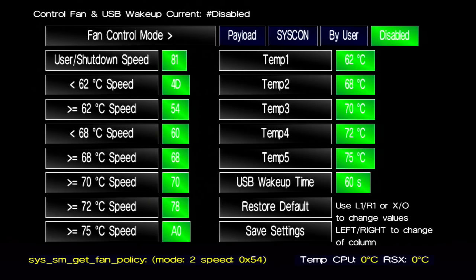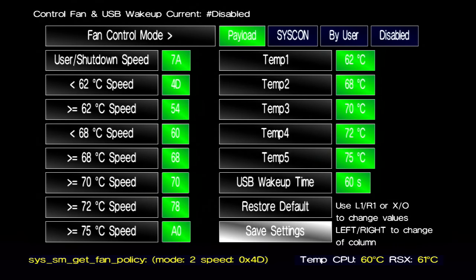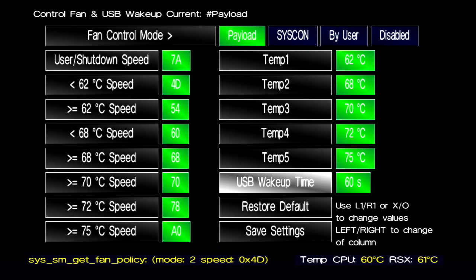Press X. When you get to this screen, you're going to set it up — you'll need to fit the display to your screen. Go left on the D-pad; up on the D-pad will bring the screen down, and left on the D-pad brings it in. Once you've done that, press Start, go to Tools, then Control Fan and USB Wake Up. The default is going to be F5 or 5F. Come over here, go to User, then scroll down to User Shutdown Speed and change it by hitting L1.